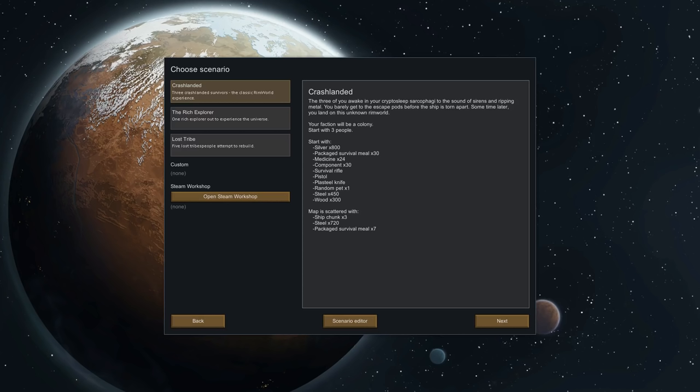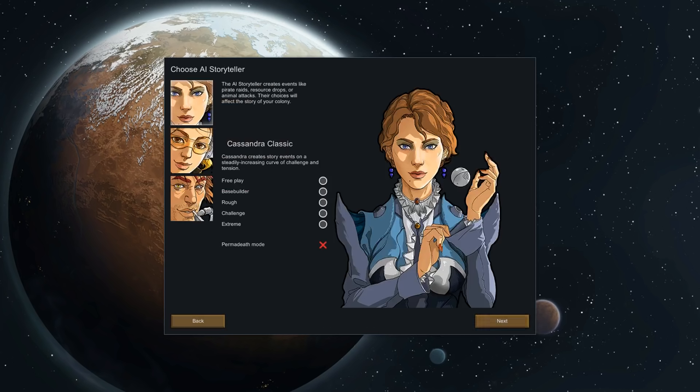You might be looking at this and saying, well, this is a lot of text — don't worry, I'll explain it as best I can, especially in the early game. I think it should be relatively easy, and we'll learn together as we play. There are storytellers. We're just going to play Cassandra Classic.